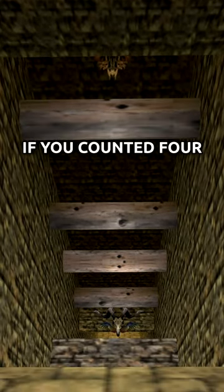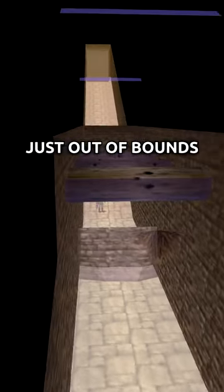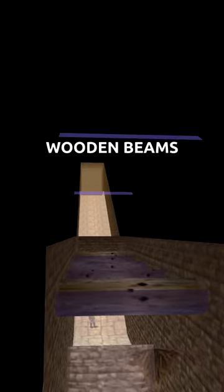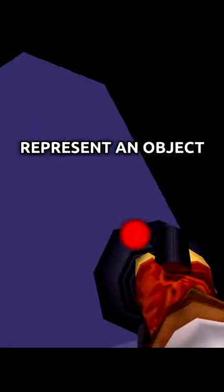If you counted four, you'd actually be wrong. While there are four beams you can see here, just out of bounds are actually two additional wooden beams you can hookshot as well. These blue polygons represent an object you can hookshot to.